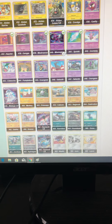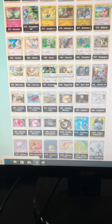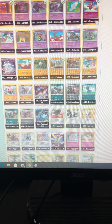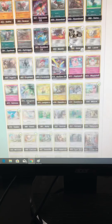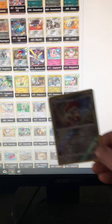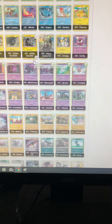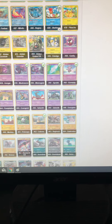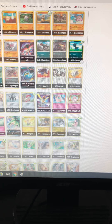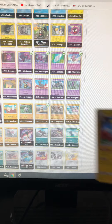We have 86. 42. 69. That one's a Reverse Holo. 29. 69. 60. 31. And right here there's a Shiny.